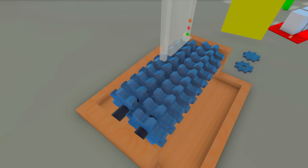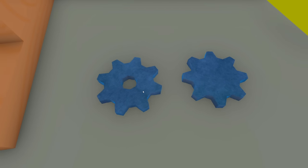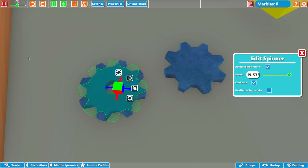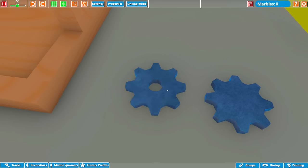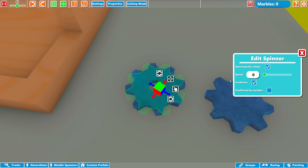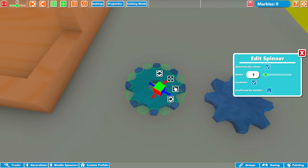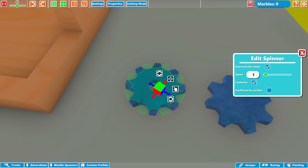Now we're going to have a look at my marble grinder. This is just made out of the new gears we've got in the game — they can spin. As you can see, we've got some controls for them, so we can make them go really fast. Look how fast it's going! But you can actually stop it — put the speed down to zero and it stops completely. You can also change the direction it spins, choose if it's affected by marbles or not, and select automatic rotation as well. Really, really nice features.